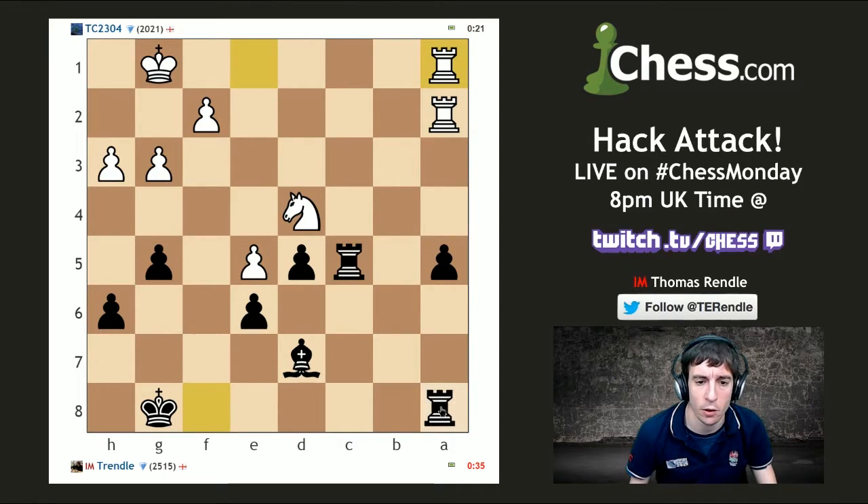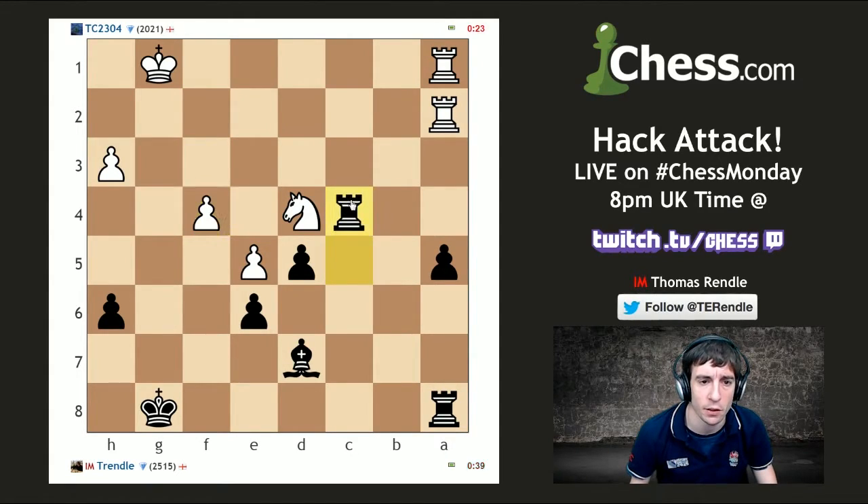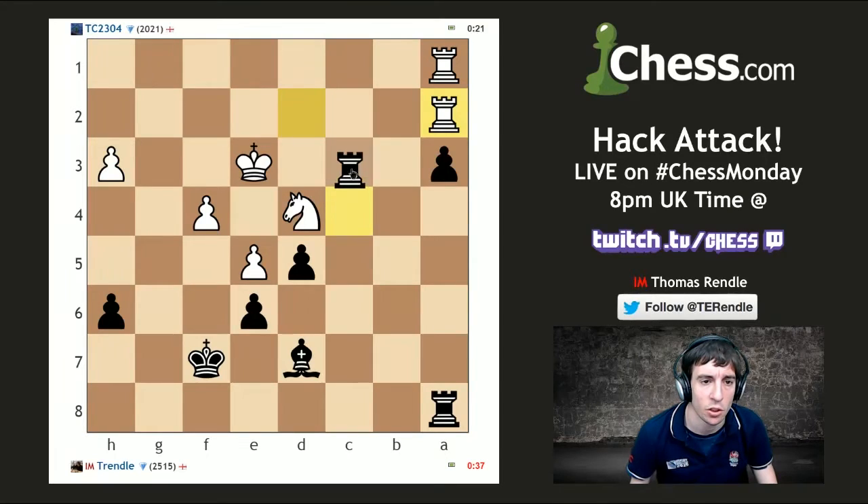I'm going to put rooks behind passed pawns — should have got a4 earlier. Let's go rook here. We're fine again and pushing this pawn. Let's bring our king into the game and push this pawn. Check — excellent, that's our second pawn ahead.